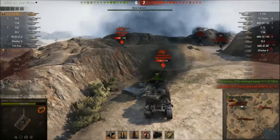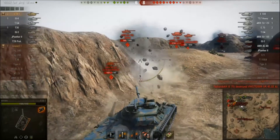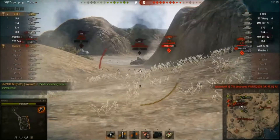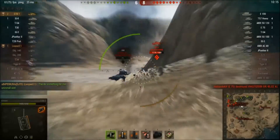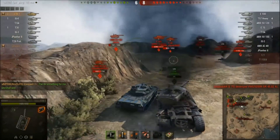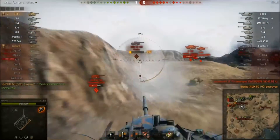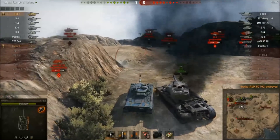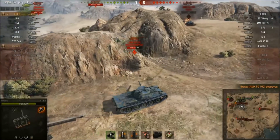Strong Japanese accuracy showing off there — gets a nice hit into the commander's hatch, the cupola on top of the AMX 50 120. He tried to snapshot the 50 100 but missed. That shot does finish off the 50 100, giving Vanaz 3 kills so far.